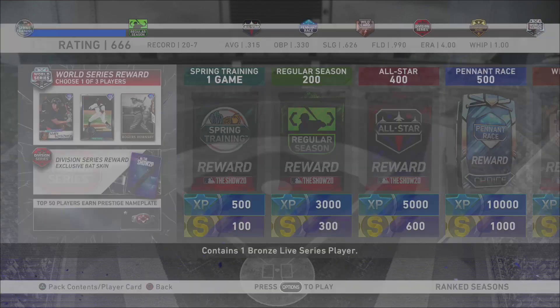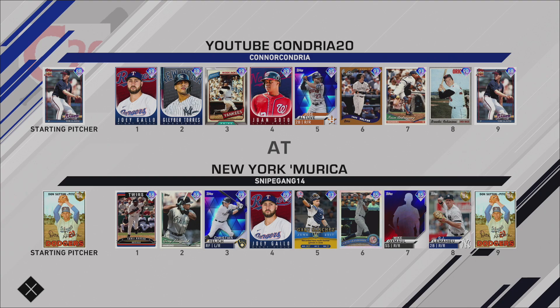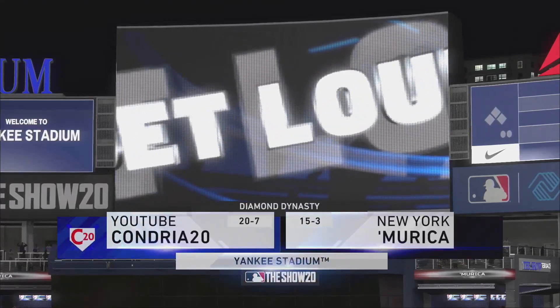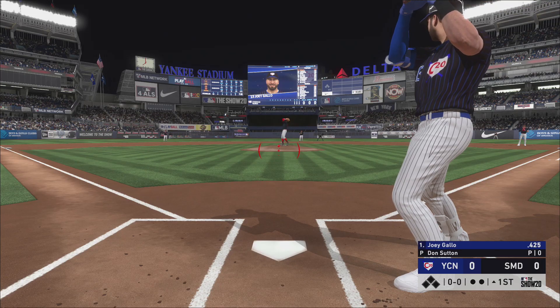We are the away team going up against New York. He's got Don Sutton, Torii Hunter, Gary Sheffield, Christian Yelich, Joey Gallo, Curtis Granderson, and DJ LeMahieu — a pretty stacked team against a right-hander, so that's good for us. I need to see his record. He's 15 and 3, close enough.